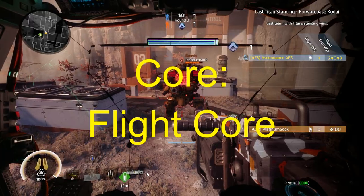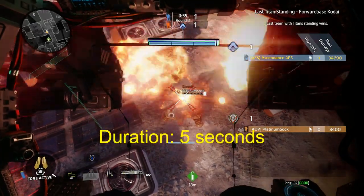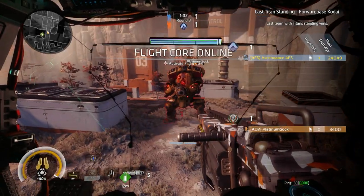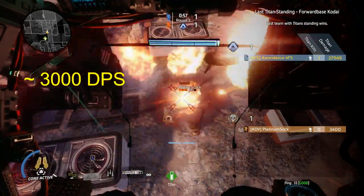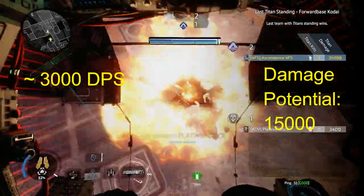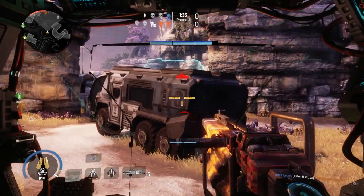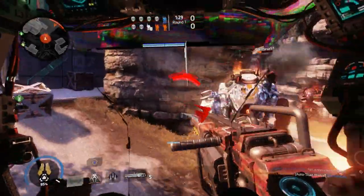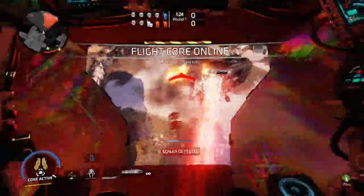In my opinion, the flight core is probably the weakest aspect of the Northstar kit. It suspends you in the air for 5 seconds, during which time you can rain rockets down upon your enemies. If you are able to hit all of your rockets, expect to deal 3,000 damage per second, for a total of 15,000 damage. Now this is enormous, and it's enough to outright kill just about any other titan. However, in reality, this is both extremely difficult and dangerous to pull off, as the target will evade and be blocking your attacks, and you are also very slow while in the air, so you'll find it difficult to chase or evade, and will probably take massive damage yourself as well.